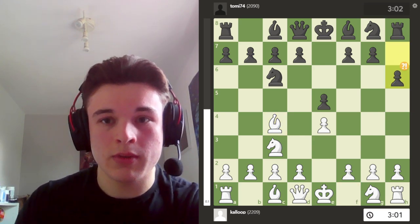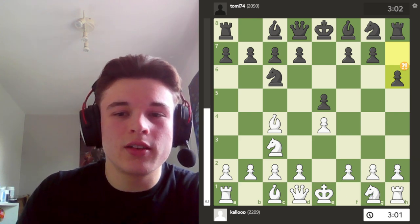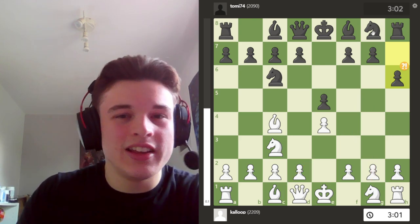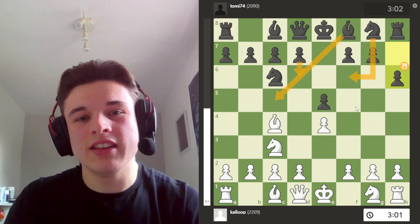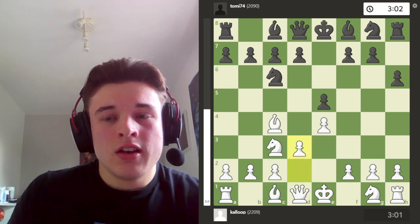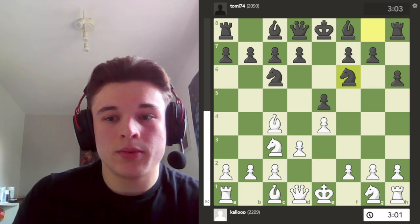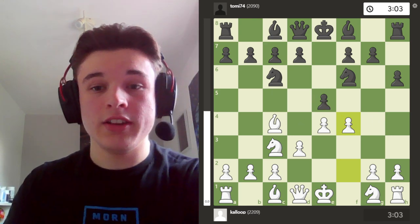So I go Bc4, my opponent plays h6, which is an odd move. I mean, it stops a knight or bishop from potentially going there in the future. But really he should probably be trying to develop some of his other pieces, or playing d6 to get his bishop out. It's just unnecessary. So I go d3 to open up my dark-squared bishop, my opponent goes Nf6, and I go f4, challenging the pawn in the centre immediately.